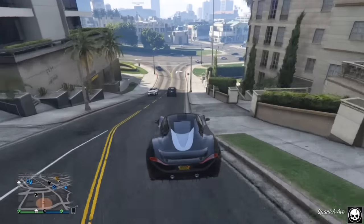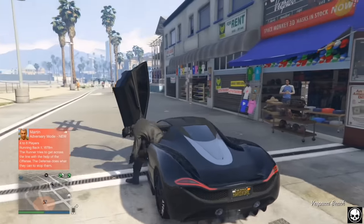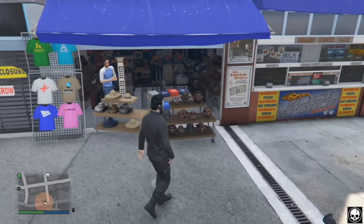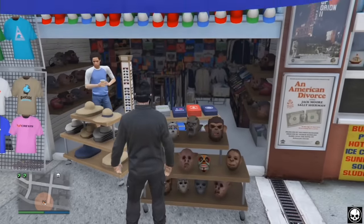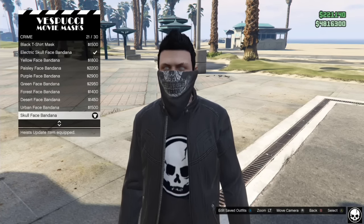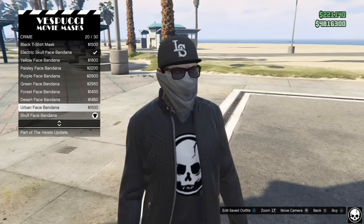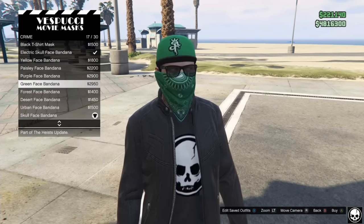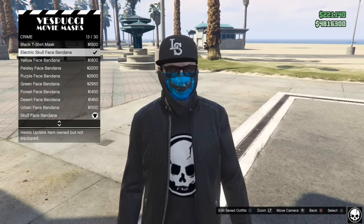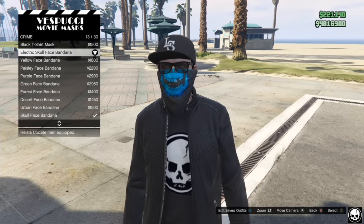First things first, you do need to equip yourself with the hat, glasses, and bandana combination. Make your way down to the Vespucci Beach mask shop, go down to Crime, and there you will see an array of bandana, glasses, and hat combination items for your online character. Just go and select the one that you want to wear the bandana on its own with. For me, I'm going to be using this blue skull one.